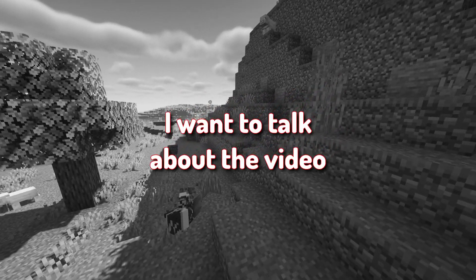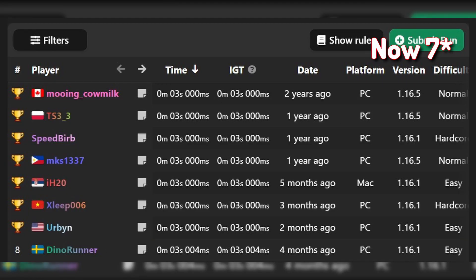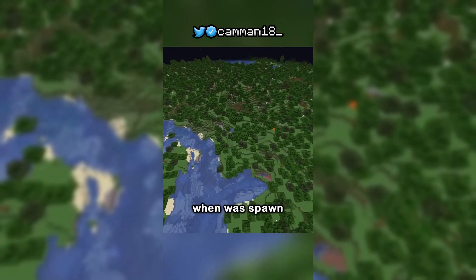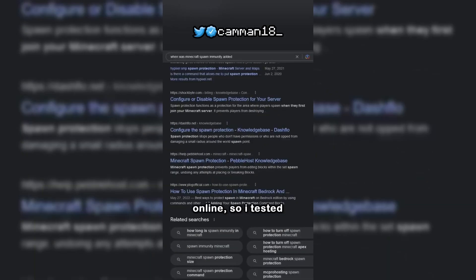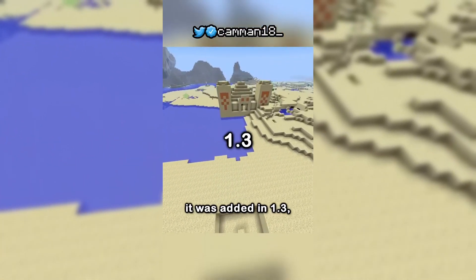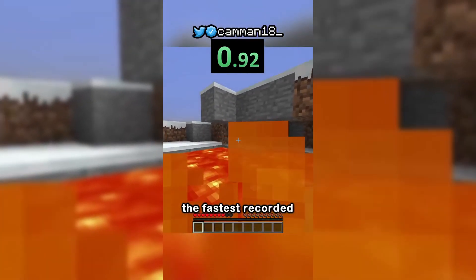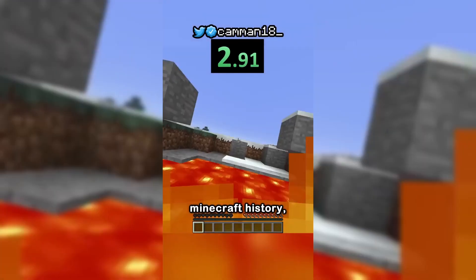But first, I want to talk about the video in which he got the record. He wanted to set another world record, so he googled fastest death in Minecraft and found it was 3.09 seconds. The death percent world record is actually 3 seconds on the leaderboard and it's held by 6 people. But then I thought: when was spawn immunity added? I couldn't find this answer anywhere online, so I tested it myself in a bunch of versions and found it was added in 1.3. The leaderboard is 1.3 plus because of this exact reason. And then he got the fastest recorded death in Minecraft history.